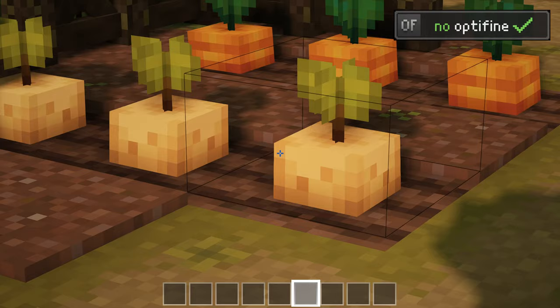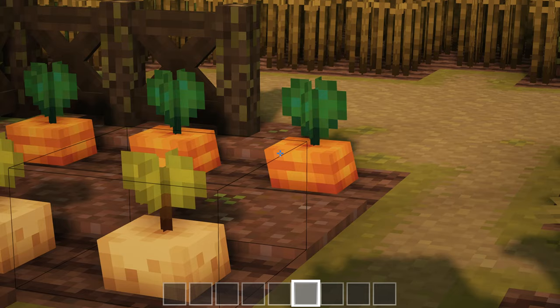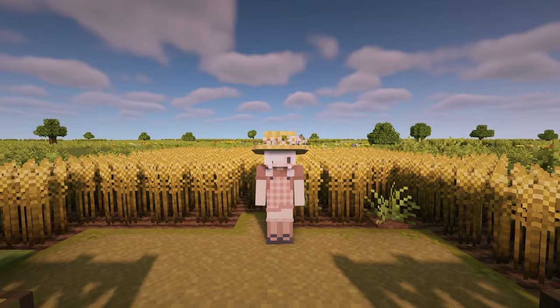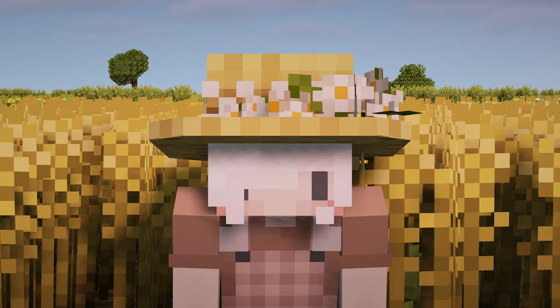So the first pack is called Bountiful Crops and it makes your crops look so cute and chunky. It works for potatoes, carrots, beets, and it also makes wheat a little taller. I absolutely love what you can do now with the wheat fields — your farm is going to look amazing, trust me.